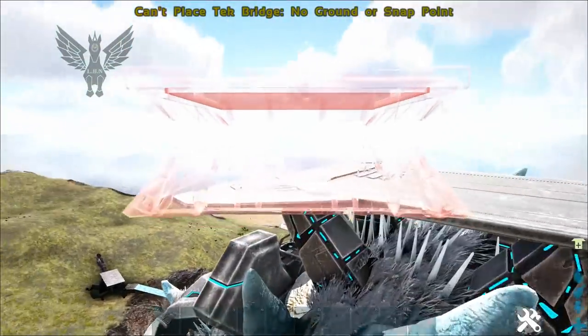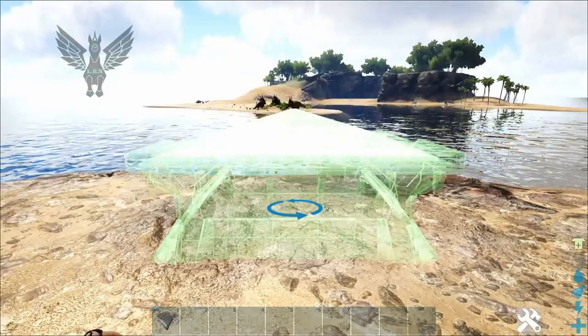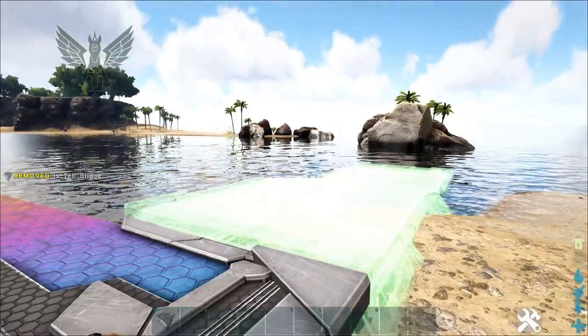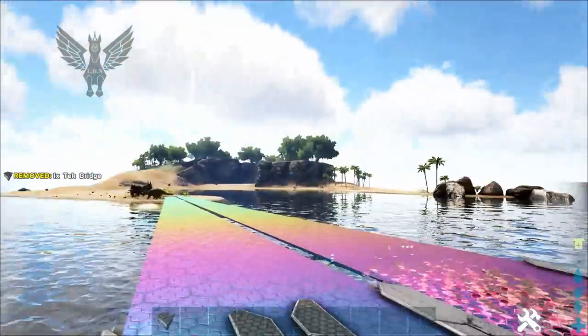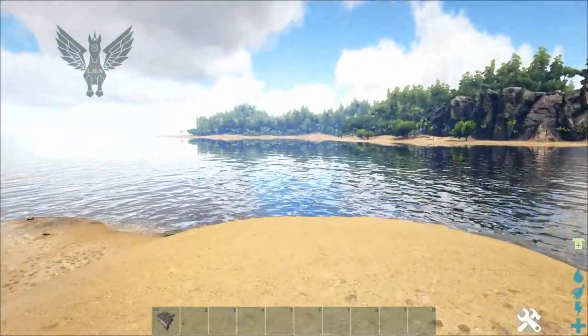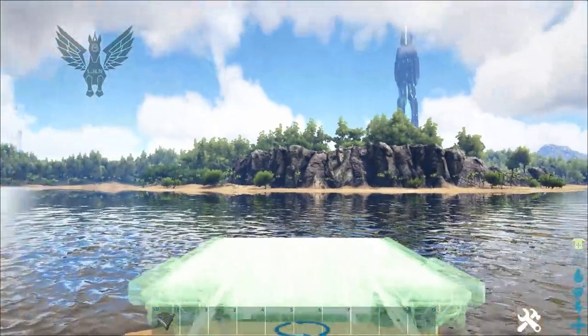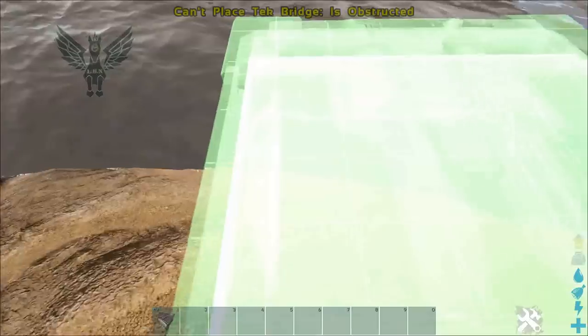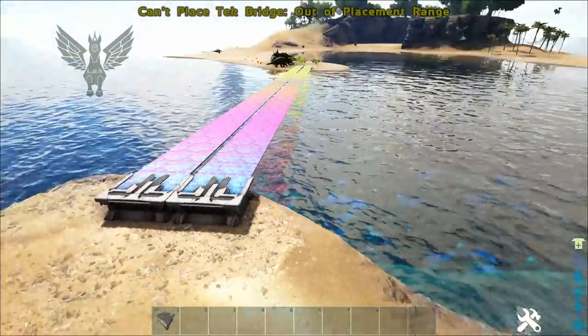On the Island I like it just because with Extinction there were some really finicky areas that wouldn't connect. On the Island I didn't run into that problem — I think it's more open space. I could see these also being a problem on Aberration because of the way it's designed, it's not that simple. And of course going into the water, depending on where you're at, they don't always connect the way they should.